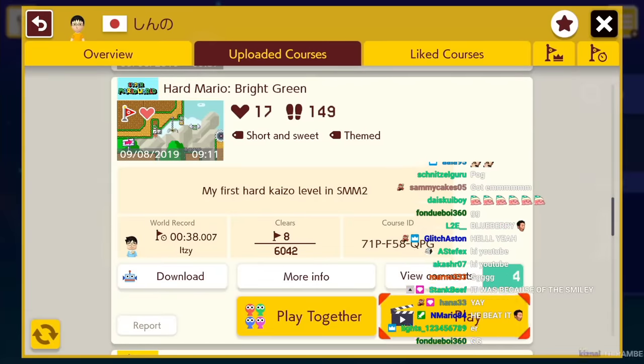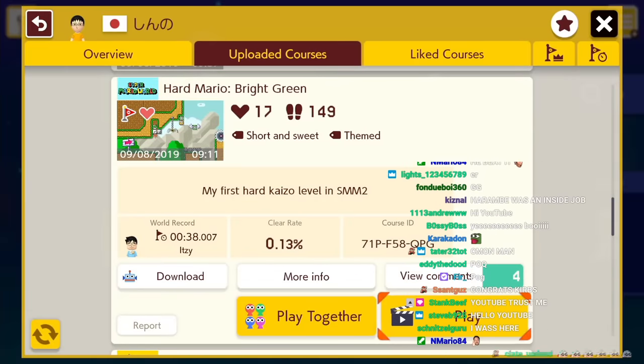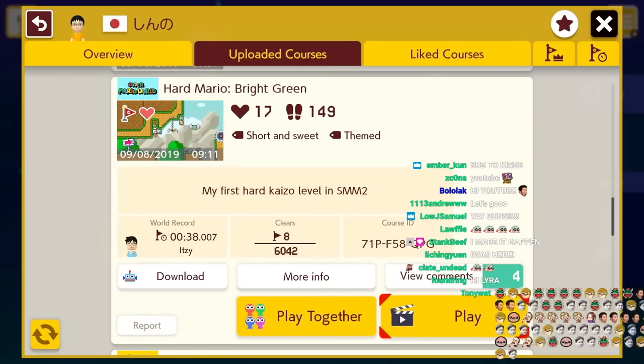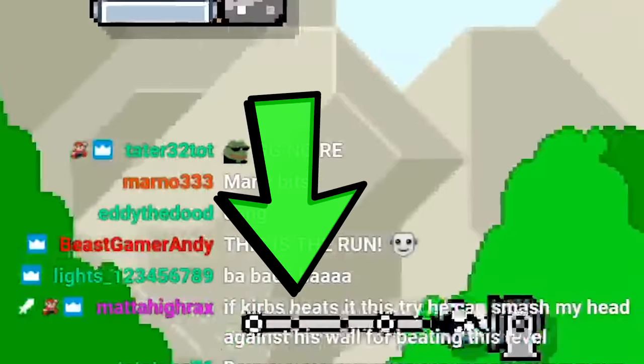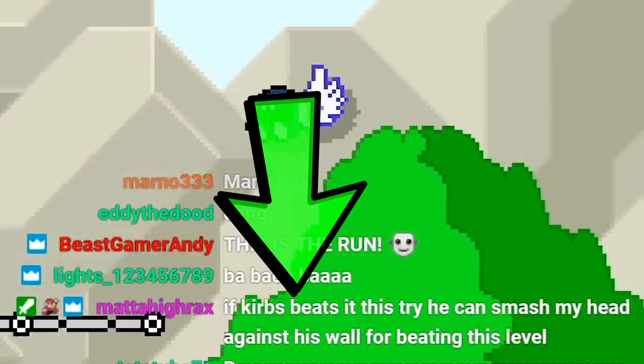If you've seen my previous videos, you know that for achievements like beating hard levels, I celebrate by putting something up on my wall. I was livestreaming when I beat the second level, and someone in chat said I could smash his head into my wall if I beat the level on that attempt. So I had him smash his head on the wall.